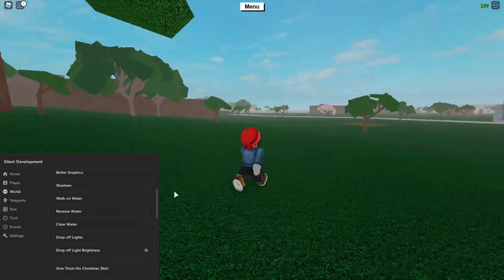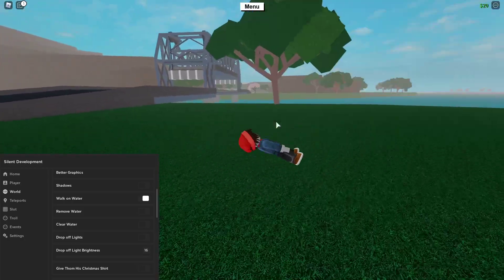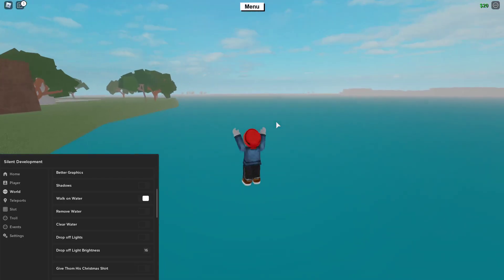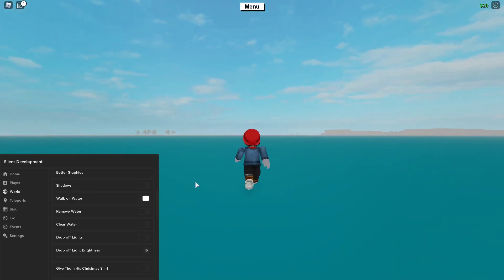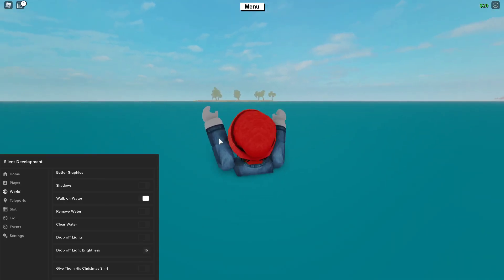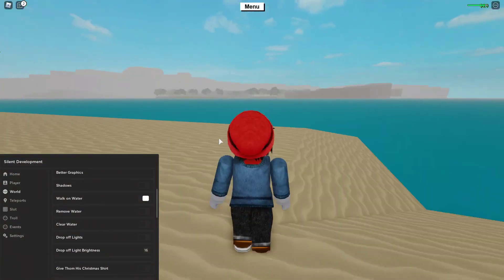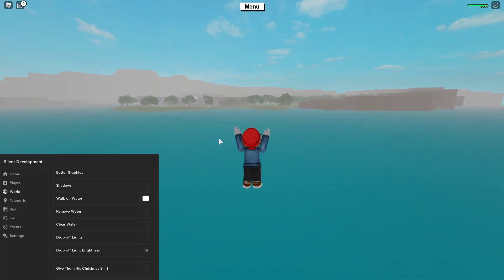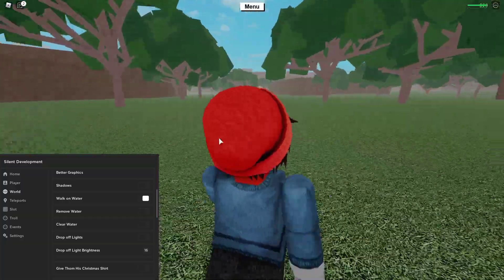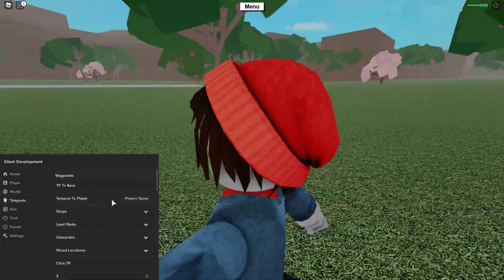Then you've got walk on water. I go ahead and enable it — okay, there we go, we're walking on water. So now you can get to those islands that have special trees worth more money, which is pretty cool. I think they still need to work on the walk on water feature a bit more, but it works.